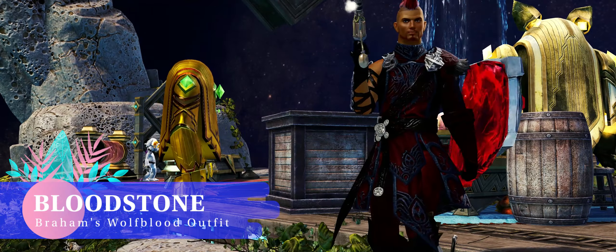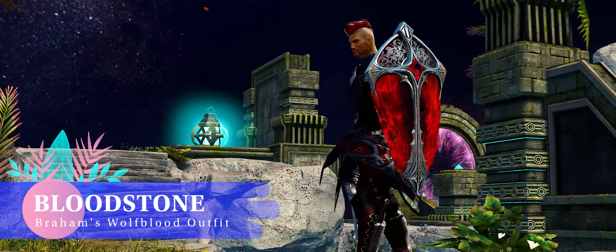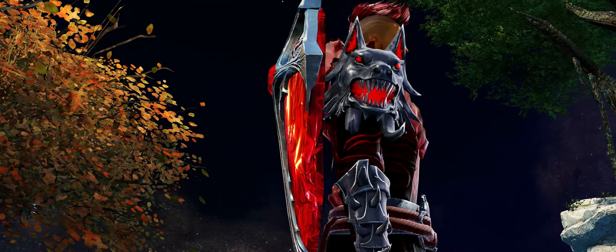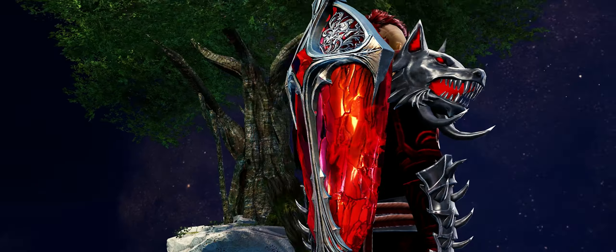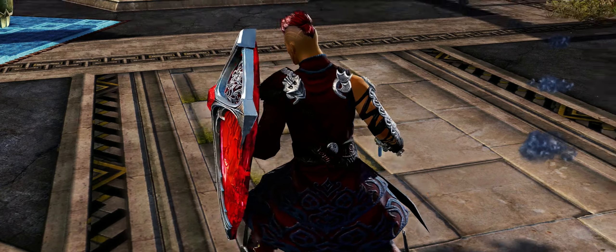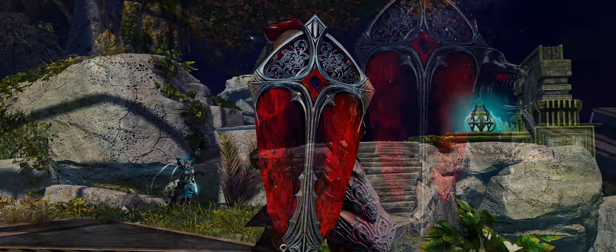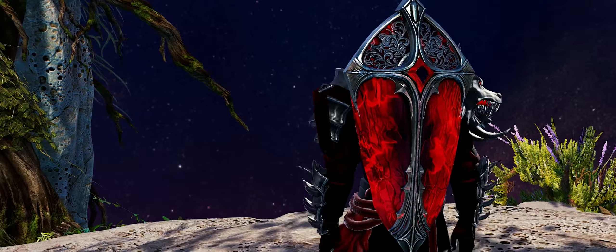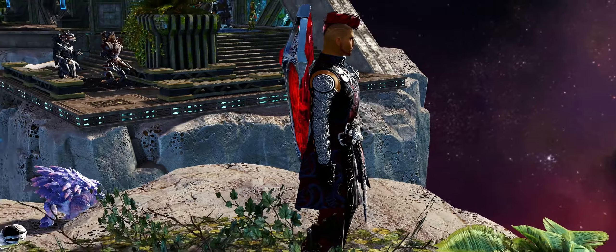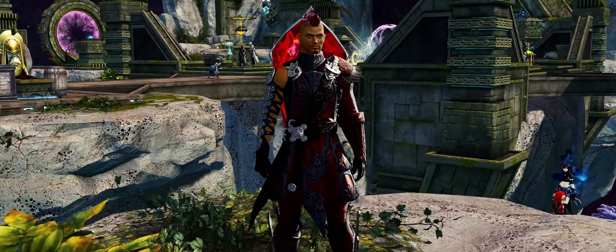Bloodstone Shield. This hefty chunk of bloodstone goodness will set you back about 80 gold on the trading post and was introduced to complement the Season 3 storyline, which led straight into the Path of Fire expansion. Now if you have not played through Season 3, I highly recommend it. There are some wonderful, heartbreaking, and at times hilarious moments in the season, and if you're a fan of Canach, it's a must.